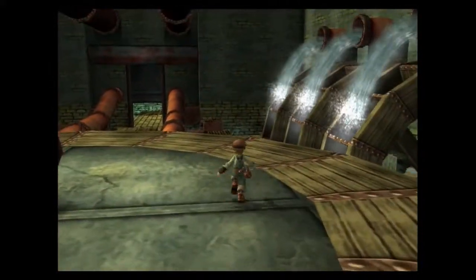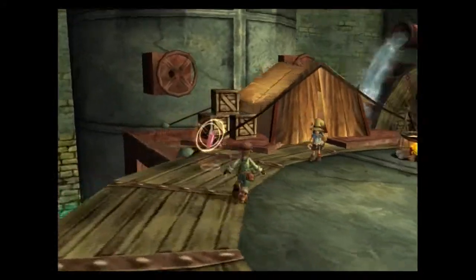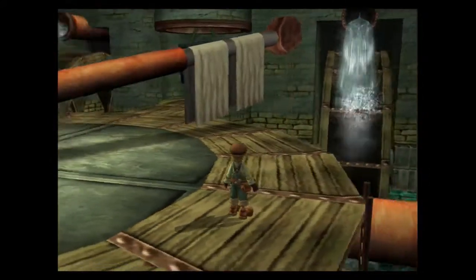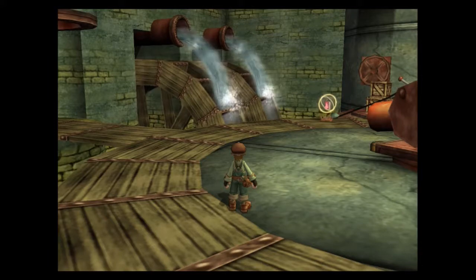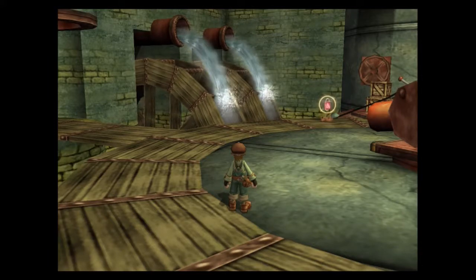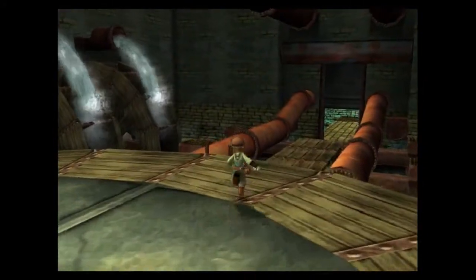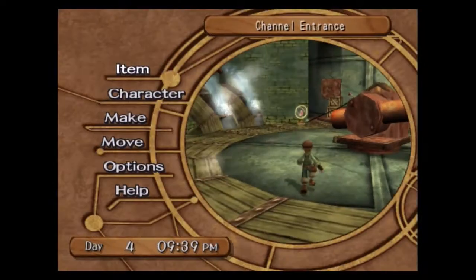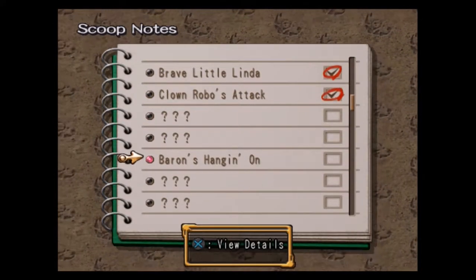Hey there guys, it's Harliss again here, we're playing some more Dark Cloud 2. So last time we left off, I got to the very end of this dungeon, defeated the final boss, and took a picture of him to get the scoop that we needed for Donnie. I just finished turning in that picture, so the last thing we have to do before we depart onto the next part of the story is to get the very last scoop in this dungeon, which is called Barons Hanging On.